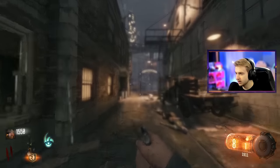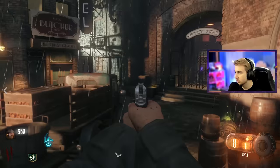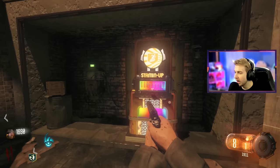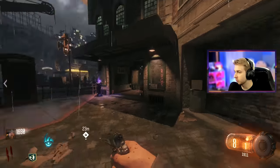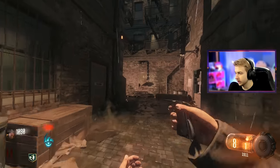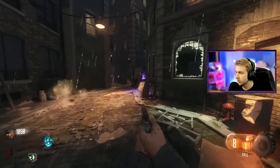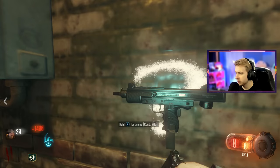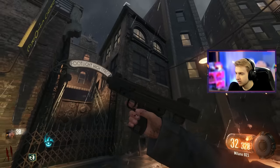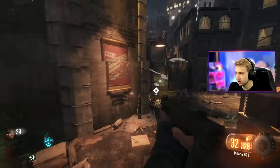Let's see which way has Jug. That's Speed Cola, Double Tap's over there. Looks like we have to go to the Footlight District for Jug. Look how vibrant the Stamina machine is — I love the Cold War perk machines, they look so good. We have PhD down here too. Let's head into the Footlight District. The Milano is on the wall — not bad. I'm completely out of ammo, so I'm going to buy the Milano and test this bad boy out. It has the same exact inspect animation from Cold War — that's a nice touch.